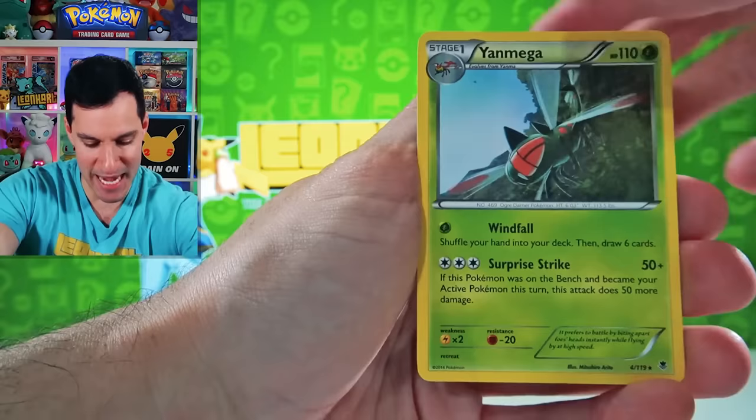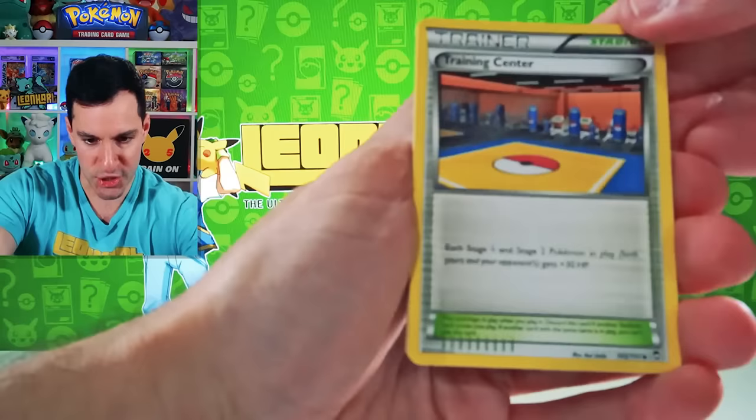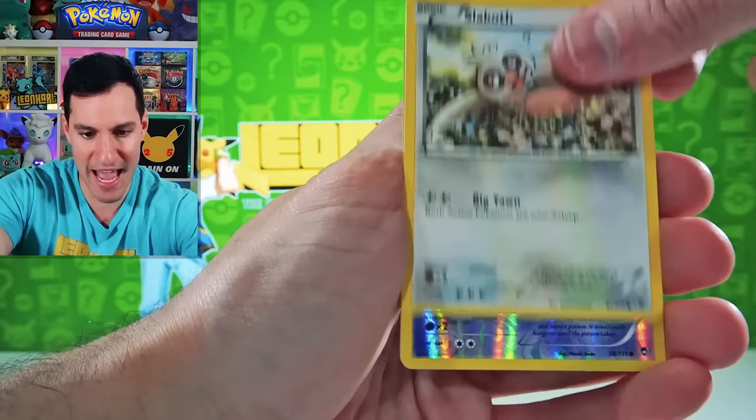Next up is Furious Fist. Full Art Lucario is my favorite card from the set, so let's see if we can pull that. Training Center — very cool looking card. Full Heal, Tyrunt, Torchic, Lickitung, Eevee, Noibat, Skorupi, and a Slaking Holographic. Nice.